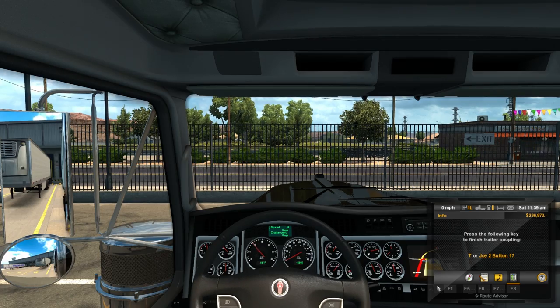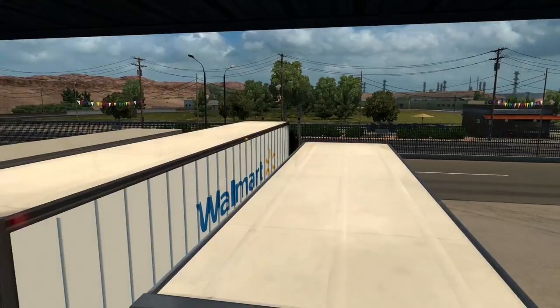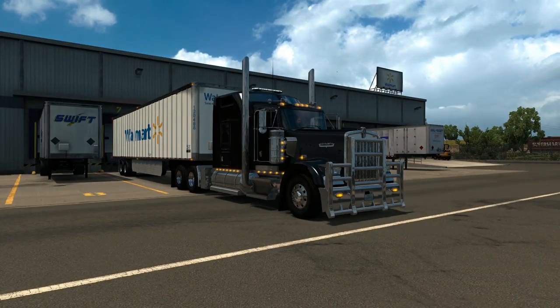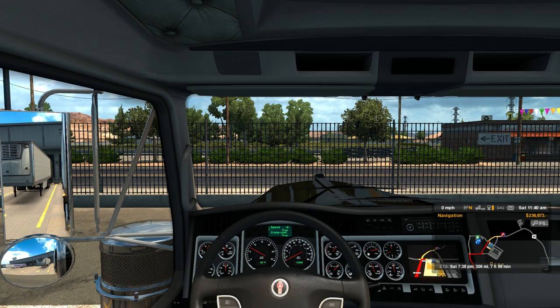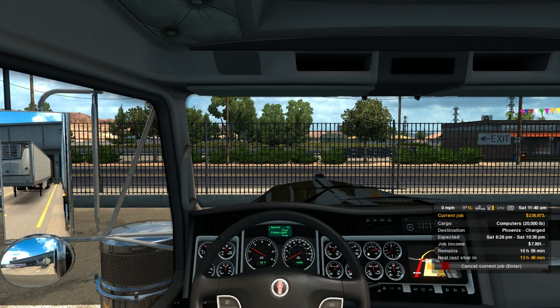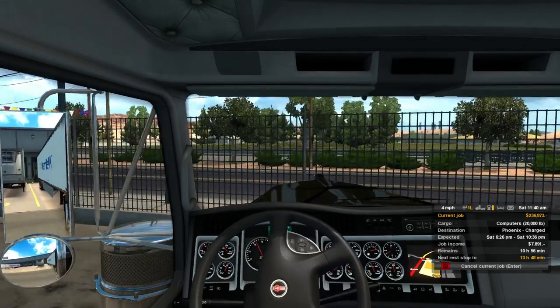Let's go ahead and do a pull test real quick. There we go — we're connected. We'll go ahead and connect the trailer. There goes the landing gear. And there's that trailer, that amazing 53 footer. Today we will be hauling 20,000 pounds of computers to Charged in Phoenix, Arizona.